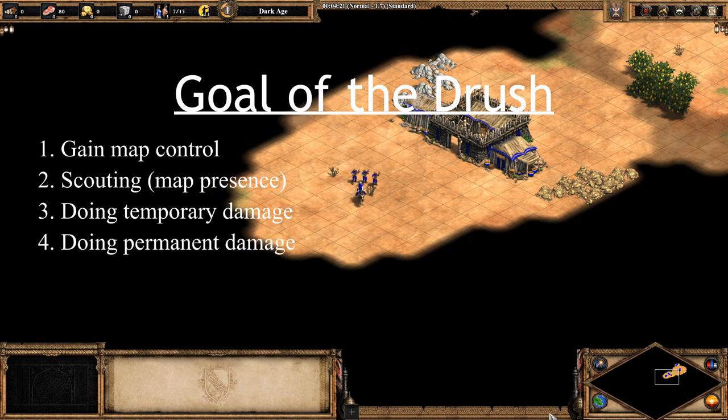And 4: Doing permanent damage, which is killing villagers or the scout. This damage hurts the opponent for the rest of the game.